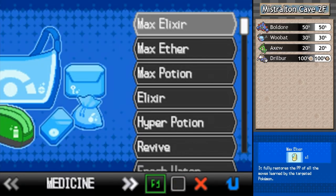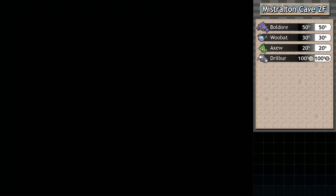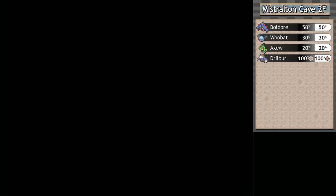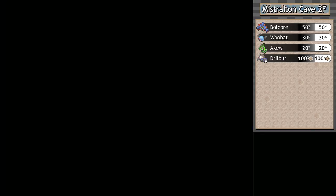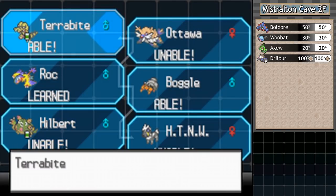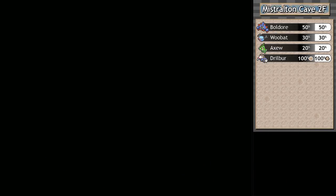Rock Slide was burning a hole in our moveset — Ancient Power isn't going to change. Rock Slide is 75 power, 90 accuracy, can make the opponent flinch, and in double battles it hits both opponents. I can put it on Terrabite, Rock, or Boggle, but I most want it on Rock — that higher power will be so good on it. With Heart Scales now accessible, there's no time like the present. I'm finally able to replace Rock Tomb with more accuracy and more power. I want that.